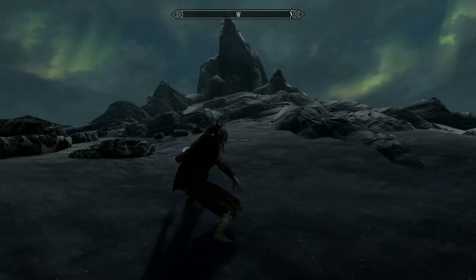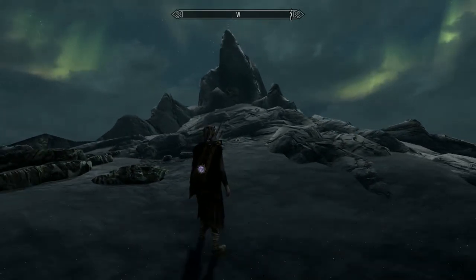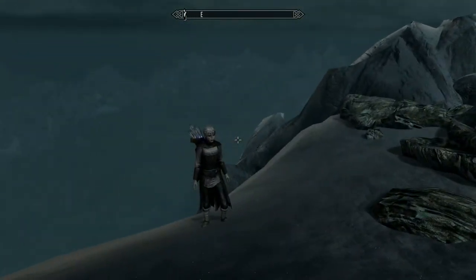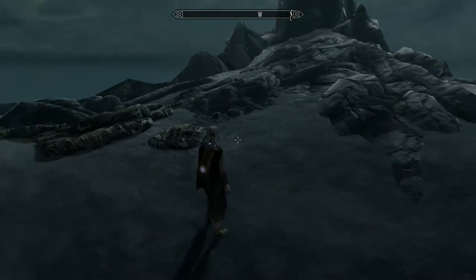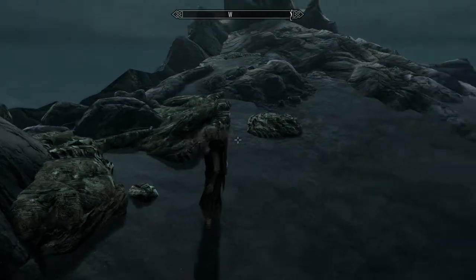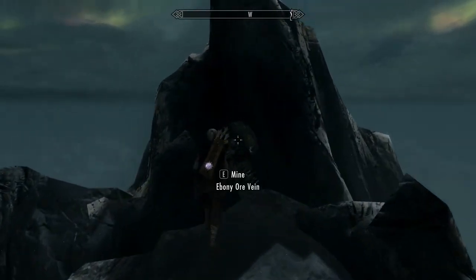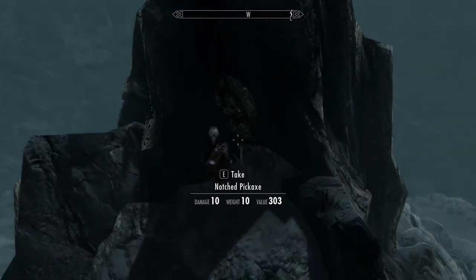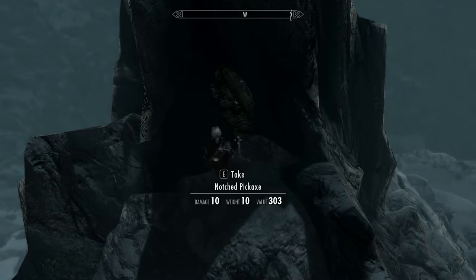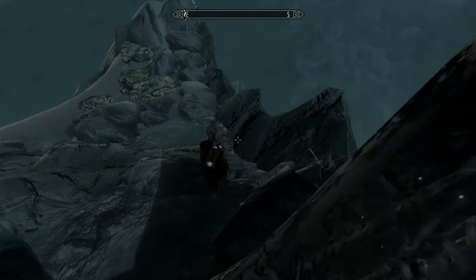The pickaxe is literally at the bottom of that peak. There are a couple of good ore veins here — a malachite ore vein, and right up the top where the pickaxe is there's an ebony vein as well. Pick up the Notched Pickaxe, and whatever you do don't kick it off the top of the mountain — I nearly did that. That was close.